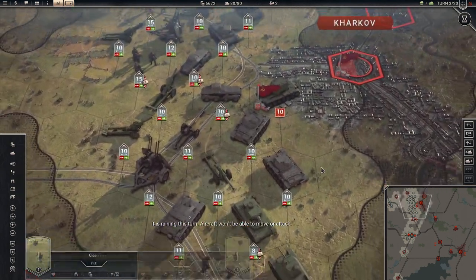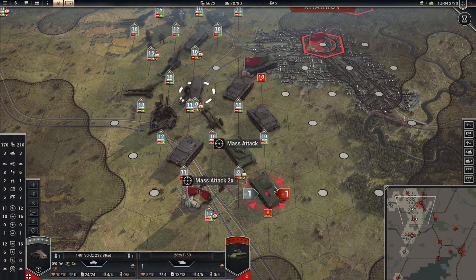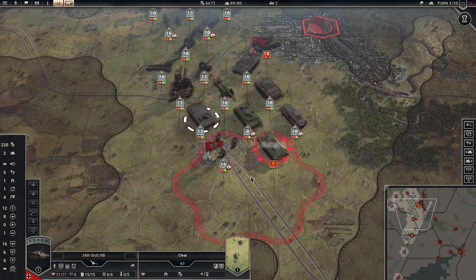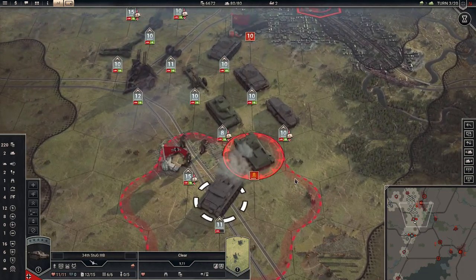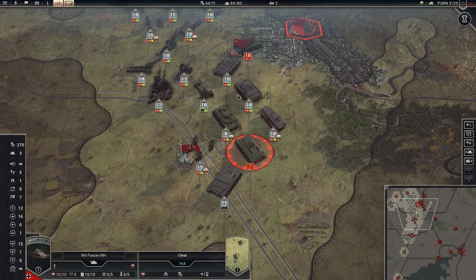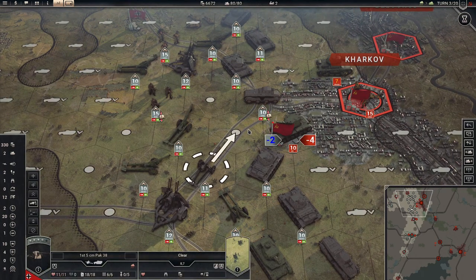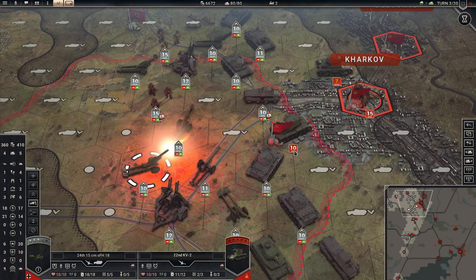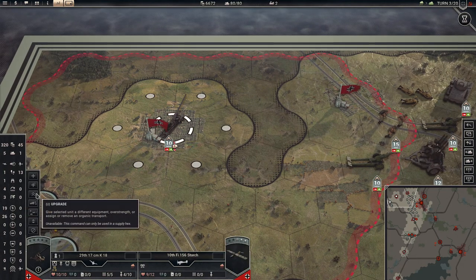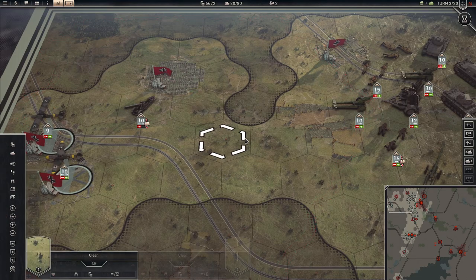Rain again. Need a recon over here to help with this tank. Pretty much suppress this tank. What about this KV? Now we can kill it. Let's not forget — why can't I upgrade this? Only in supplied hexes. How many turns am I going to lose? I didn't know this.